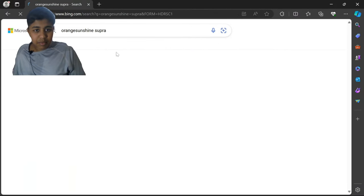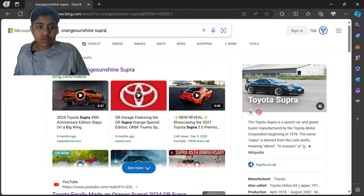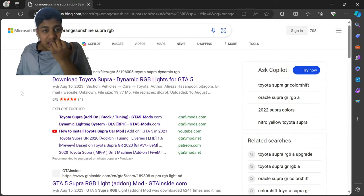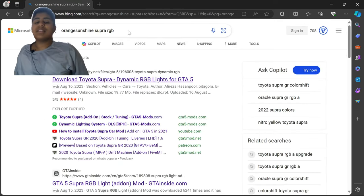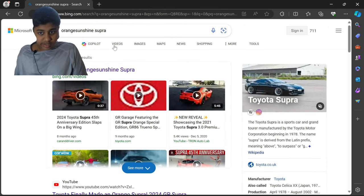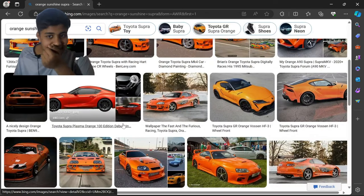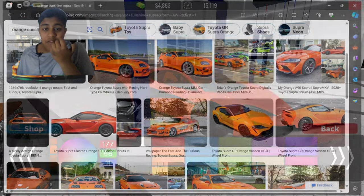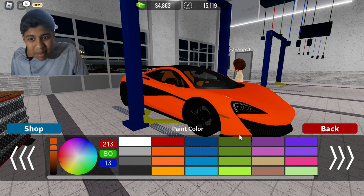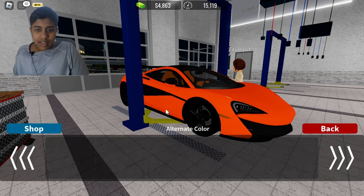I pulled up a photo of Sunshine Orange. Let me see if I can get it in the color picker — for some reason I'm not able to find the hex code, so I'm going to make it as close as I can.